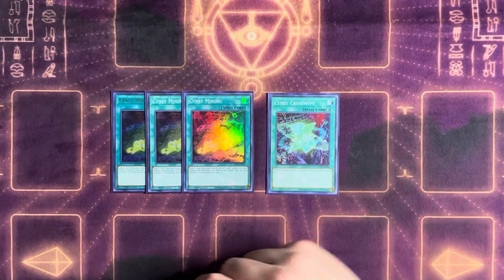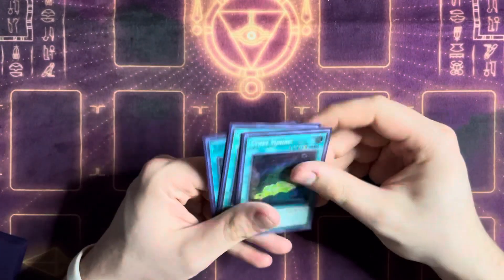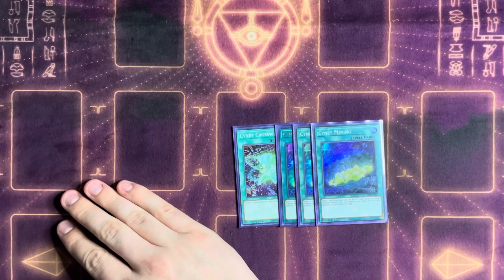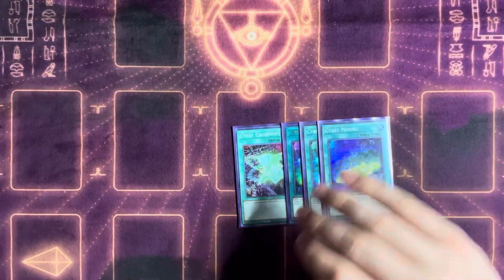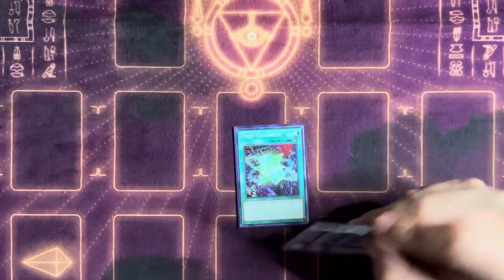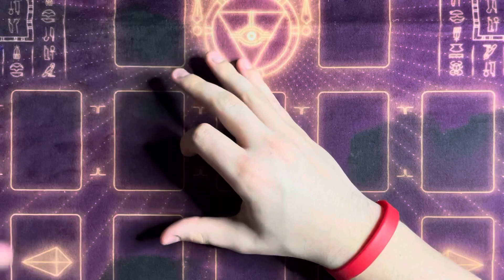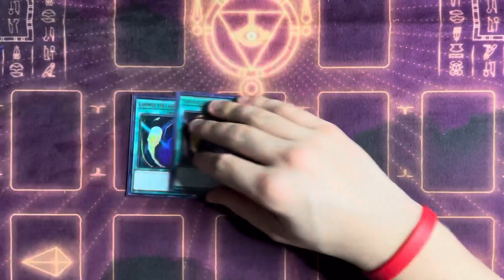Signet Crosswipe is a really cool utility card — a quick effect to tribute any Cybers monster on field to target and destroy a card. It's like another Cynet Conflict but also searchable off Micro Coder. In situations where you hard-draw Conflict, you can search Mining or get an extra interruption with Crosswipe. If you use Conflict early in a grind game and later resolve Micro Coder again, you may not have a great search target unless you run a second Conflict — so Crosswipe fills that role nicely.